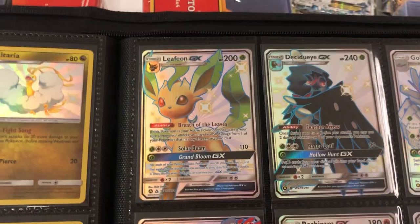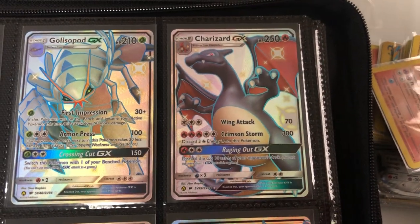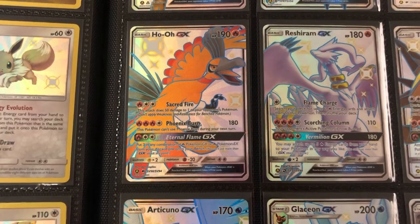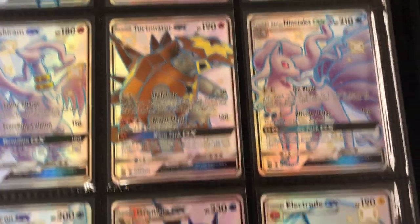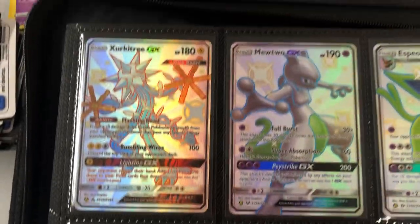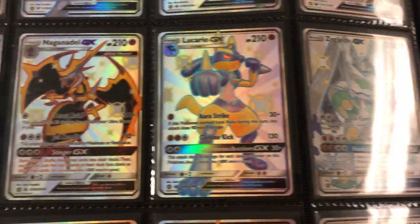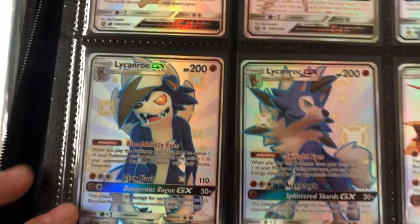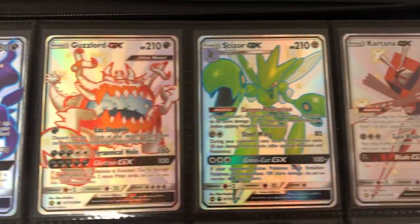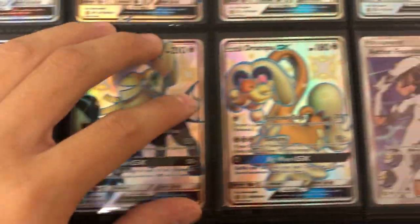And then we get into the beautiful Full Arts, starting off with the Leafeon, and of course the beautiful Shiny Charizard. This card when it first came out was so fun — everyone was so hyped. I loved chasing that card but never pulled it; I had to buy it. I opened so many packs of Hidden Fates and my luck was just never there. Beautiful Articuno. We got the Mewtwo and Espeon — this card has gone up in value as well. Lucario — super awesome card. This set looks so good in a binder complete. Umbreon, Darkrai, Scizor, Kartana, beautiful Sylveon and Gardevoir, and Noivern. Lovely cards.